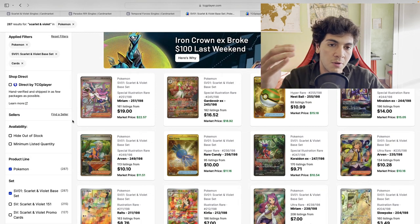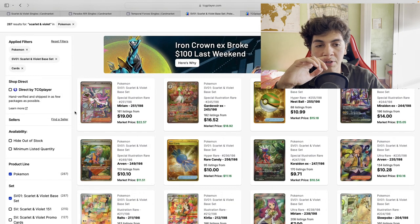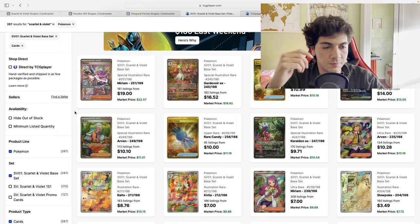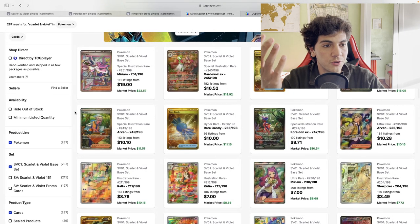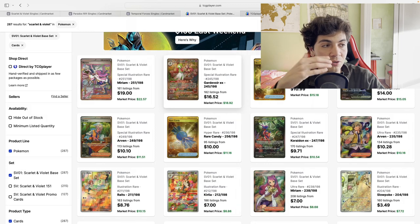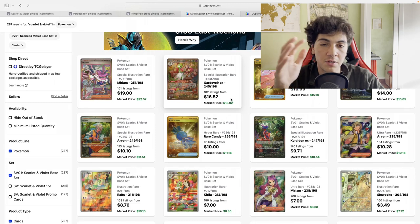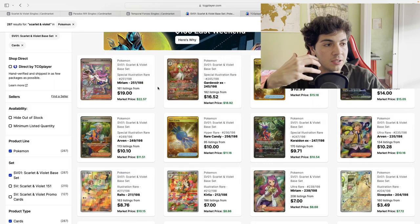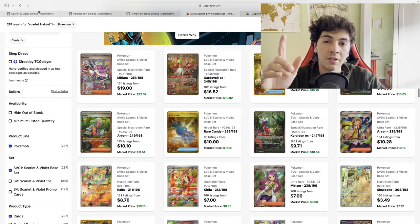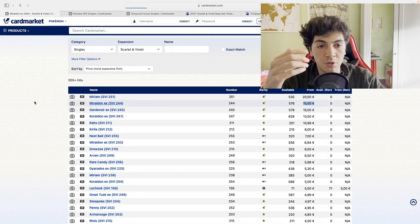Scarlet Violet Base is one of the cheapest sets we've had so far — all of them apart from Temporal Forces are sitting around 90 dollars or euros per booster box. The European unit tends to be around 95 to 100 euros, so below 100. I want to focus mainly on the Gardevoir and the Miraidon — these are among the most expensive cards in the set, and they are below 20 dollars. The Miraidon is selling at $15 and the Gardevoir at roughly $19. These are Special Illustration Rares — not easy to pull, amazing texture — selling for below 20 dollars.